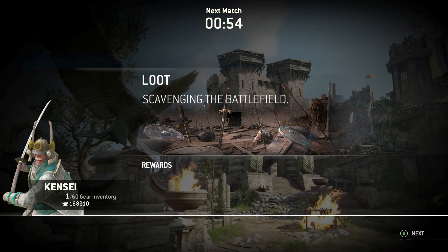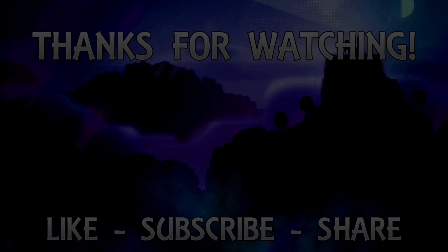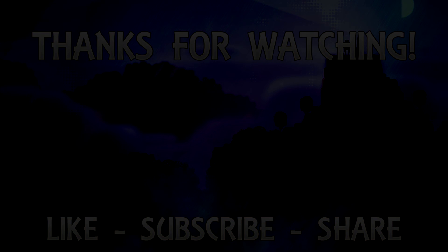Come on buddy — there we go, at least I got a guard break on him. Demon's Embrace! Alright, I'm out of stamina, he's just probably gonna shoulder spam me. He rolled away — he actually has me trapped in a corner. There we go, heavy. Wait, was I even able to get that heavy? I'm not sure if he was able to parry that heavy attack. Let me see if he throws out a light — oh shit, he caught me during the lag.